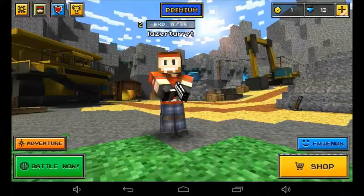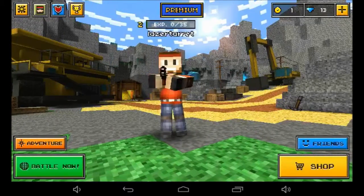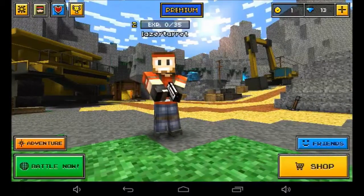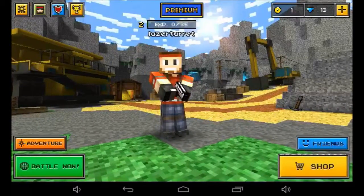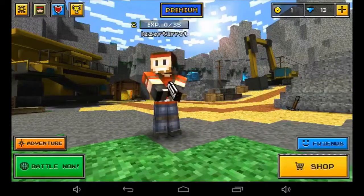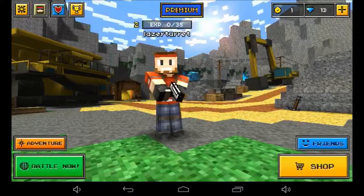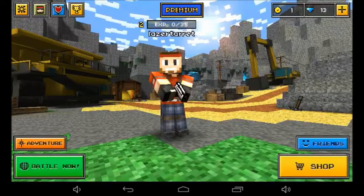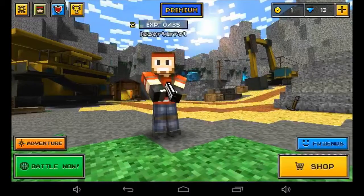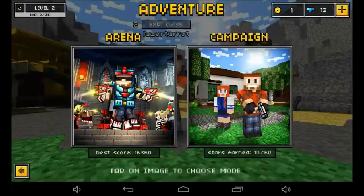Right now I'm going to show you guys a game called Pixel Gun 3D, which is an app available for Android and iOS devices. I believe it's available on Windows as well, I'm not really too sure about that. But it's a very fun game — it's very tense, there's lots of shooting and zombies and so forth. So let's get started, we're going to jump straight into campaign mode.